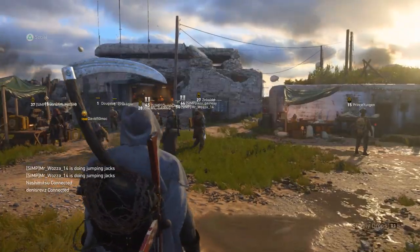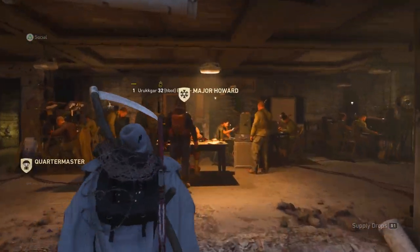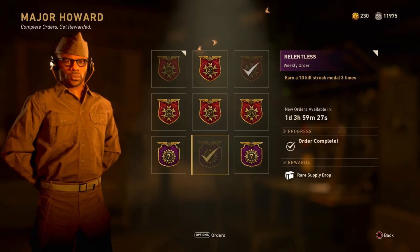If you are in the headquarters, or you can do it from the main menu as well, you can go over to Major Howard and he will have some challenges there which you can complete. I've got these two on here which will both give me 300 Armory Credits once I complete them.